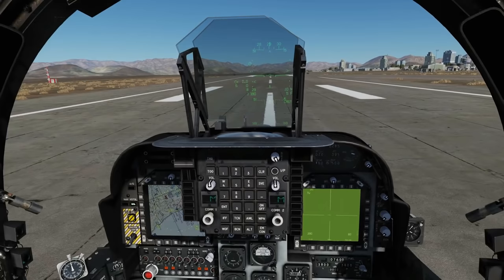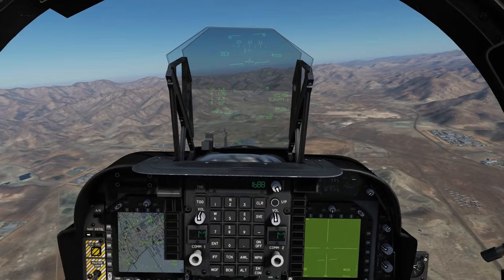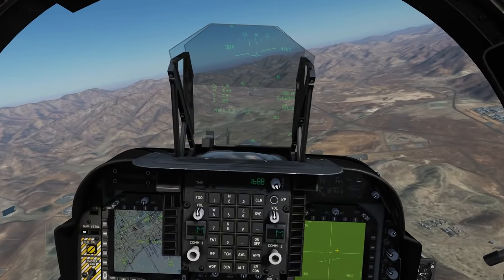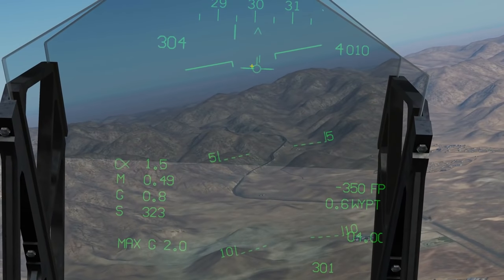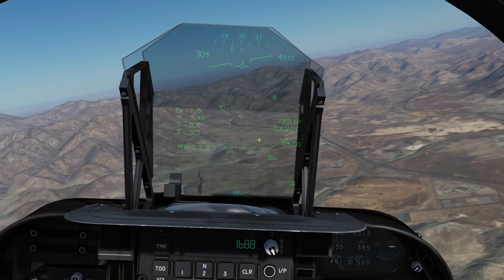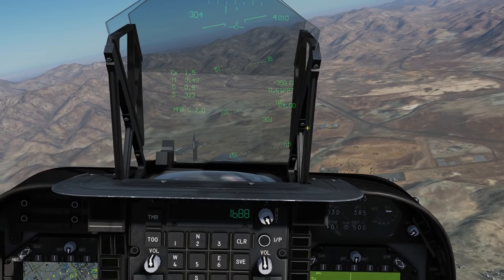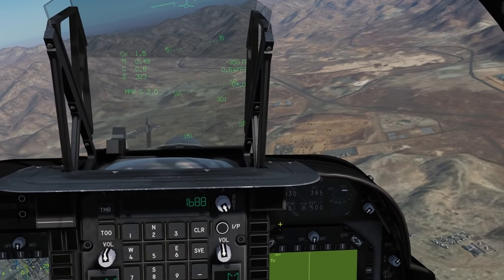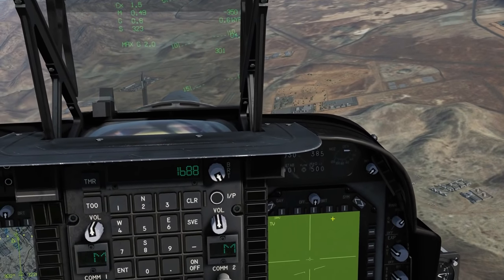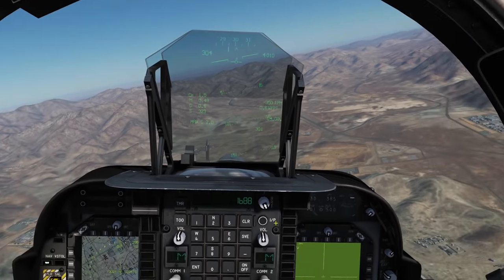Now the next thing we'll do is take off and actually use this system to find a target. We're airborne now. The first thing to say is that the camera, until told otherwise, is slewed to the path marker — so it's looking just on the horizon. What I need to do is maneuver my aircraft so that this path marker is roughly near or on top of the hostiles, then click TDC action and that will lock the TV in that position. At that point I can use my TDC slew to move it around to find a target more accurately. Let's go and do that.